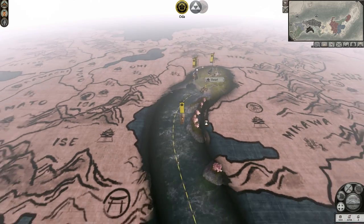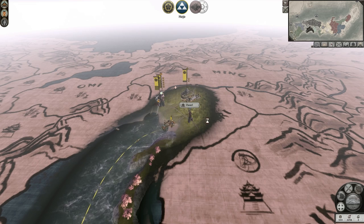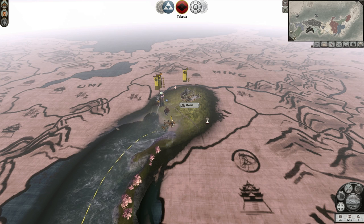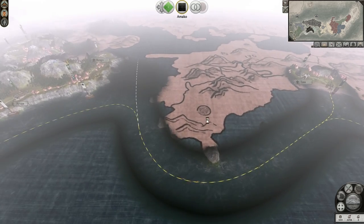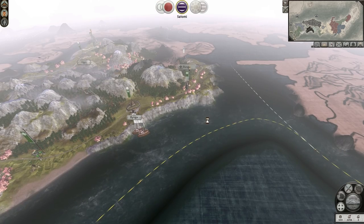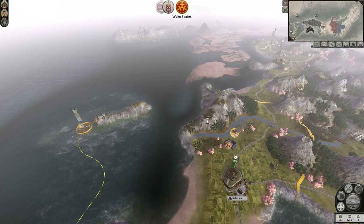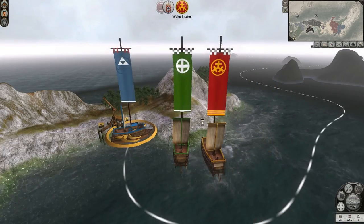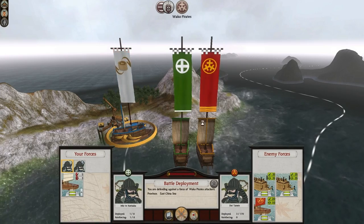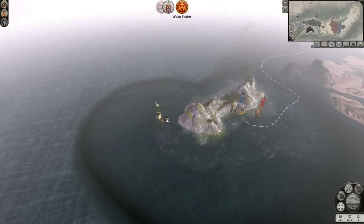Alright, I got vision on the Oda. We can see they've got at least two full stack armies — that one is a five-star general as well. That's pretty dangerous. But luckily we don't have to face them for a long, long time. I have not actually checked if the Otomo have any friends — that could be very bad. Have not thought about that at all. Wake up pirates — oh come on. I hope I just don't die from attrition here.